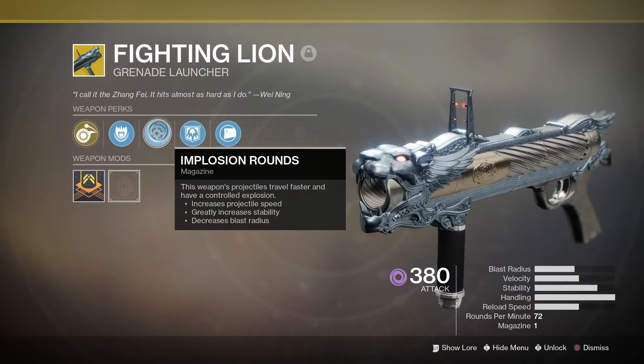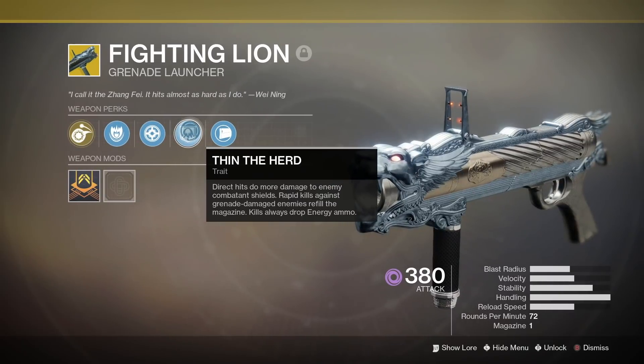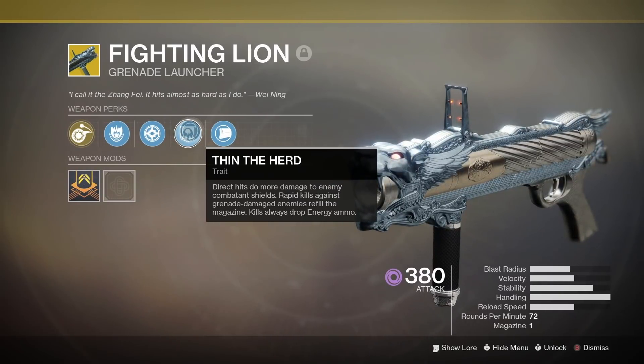So what's in this combo? Well, it combines the Warlock subclass Voidwalker with the exotic helmet Nezarec's Sin and the exotic Grenade Launcher Fighting Lion.